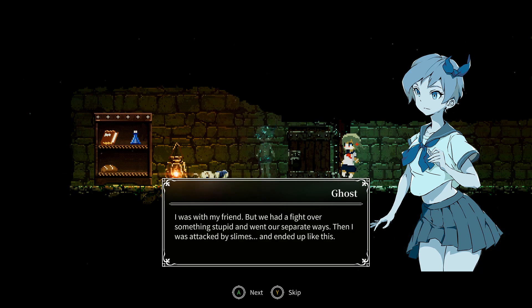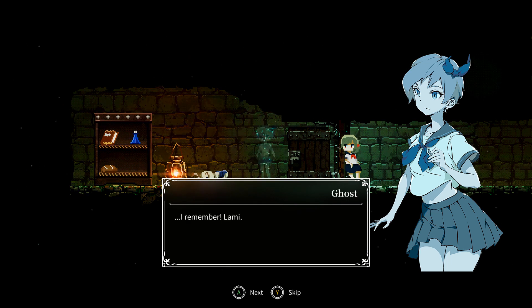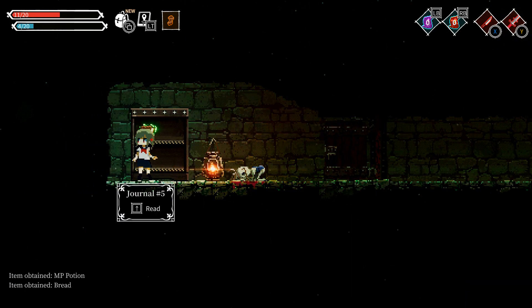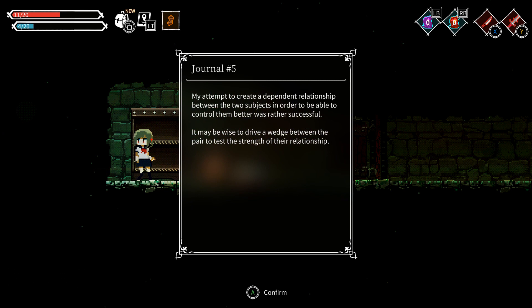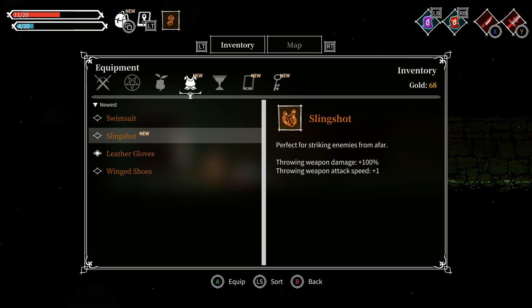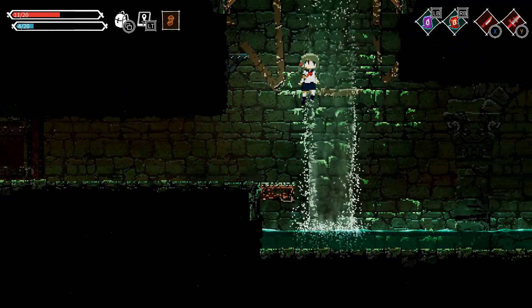The ghost remembers: 'I was with my friend but we had a fight over something stupid and went our separate ways. Then I was attacked by slimes and ended up like this. Thank you for helping me. If you happen to see my friend, please tell her I'm sorry. Her name is Lummi — please help her. She has green hair with pigtails. Goodbye.' Found a swimsuit. A lore note reveals the villain was driving a wedge between the pair to test the strength of their relationship. Poor ghost — we didn't even get to know her name.